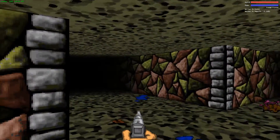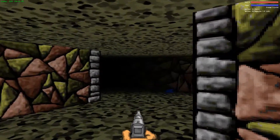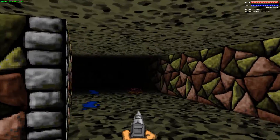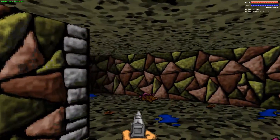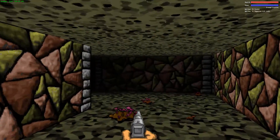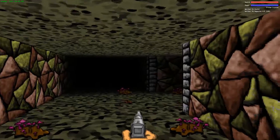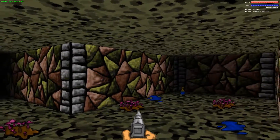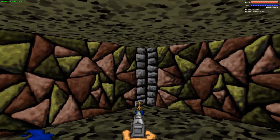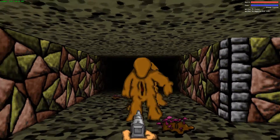On this map you can tell the monster AI is different - they kind of all walk in a single file path toward you. In the original game they're a little bit better about fanning out and not just walking behind each other. Trying to control monsters with Lua just doesn't work well.